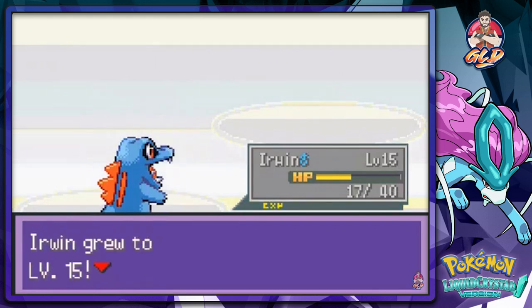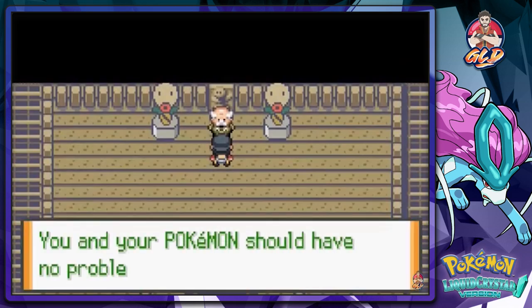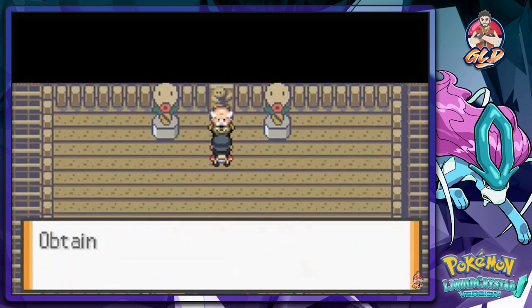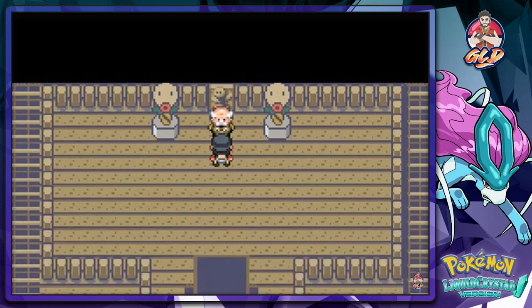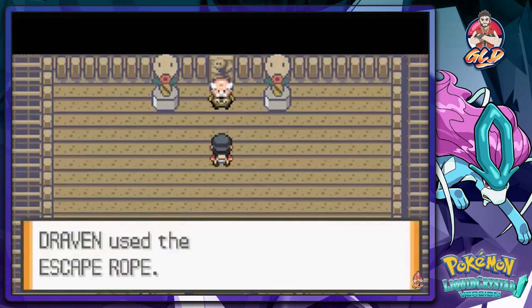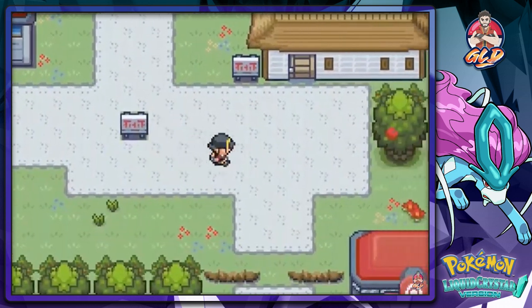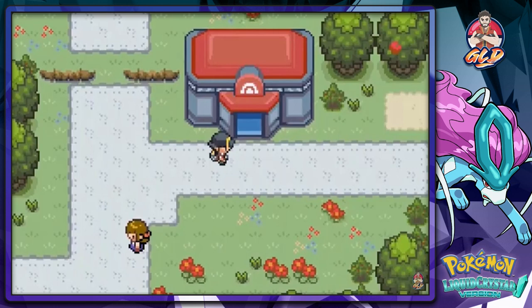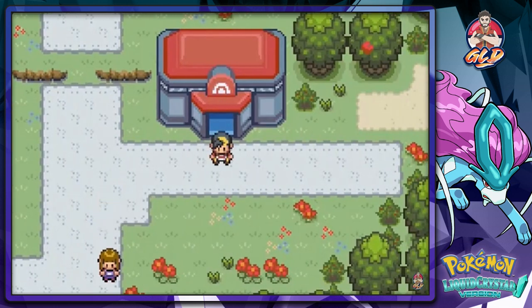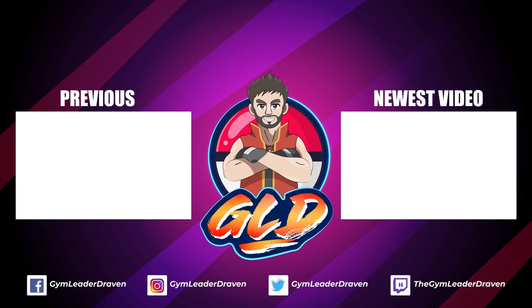Erwin is looking at level 15 — gotta love it! Christo has been defeated. He says your Pokemon should have no problem using this move — take Flash! We got the Flash technique. We won't be able to use it until after defeating the Violet City Gym Leader, which will be in the next episode. Let's use that Escape Rope. We're finally out! Next episode we will be going into our first gym battle. See you guys!